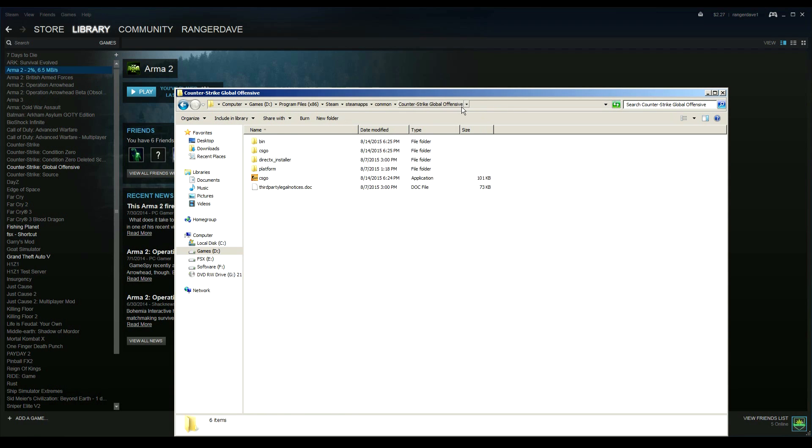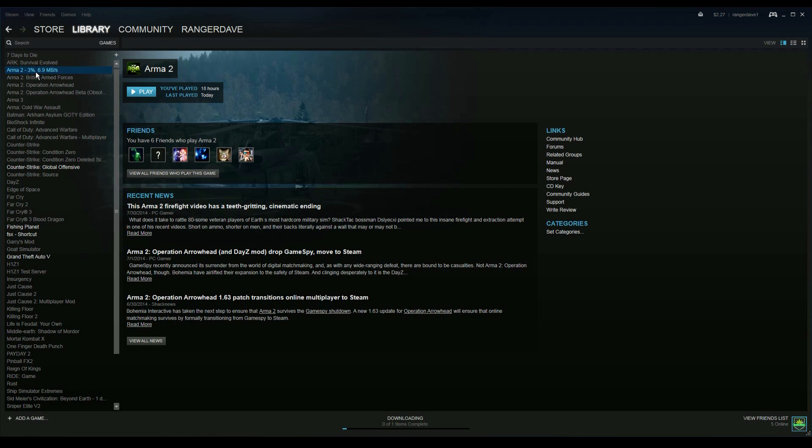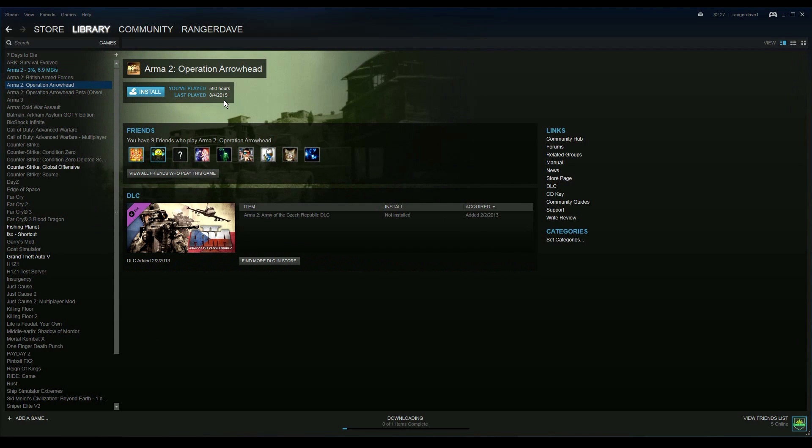So if this was Arma 2, then your path would look like this: your drive, Program Files/Steam, SteamApps, Common, and then the game. For example, Counter-Strike: Global Offensive would follow the same structure. But we're not working with Counter-Strike, we'll work with Arma 2. So once this is done installing, I will run the Arma 2 Operation Arrowhead install and then come back to you guys.